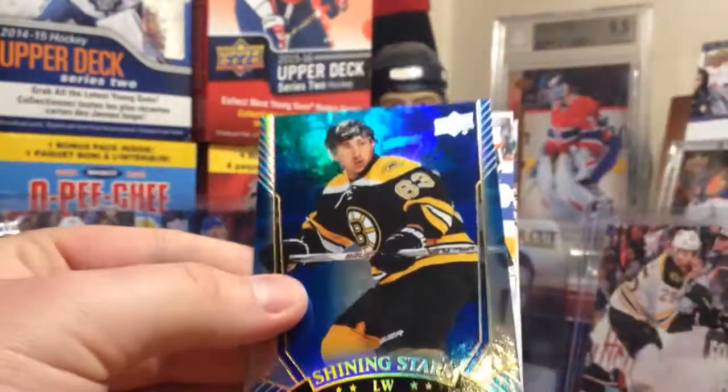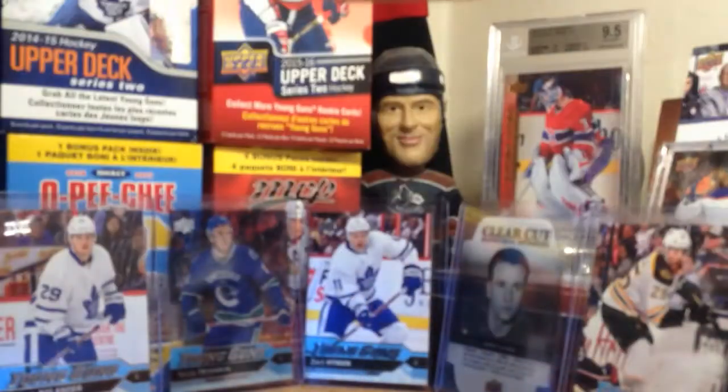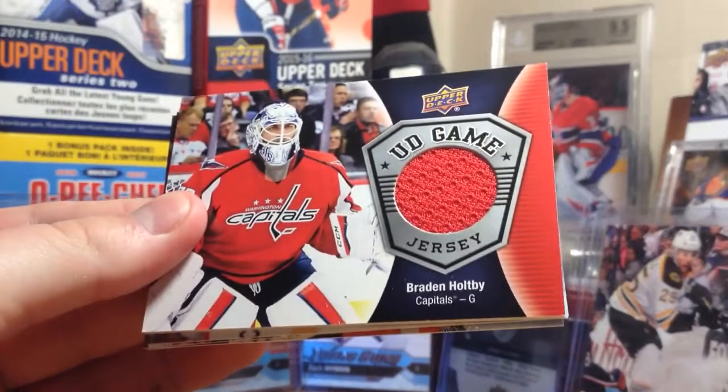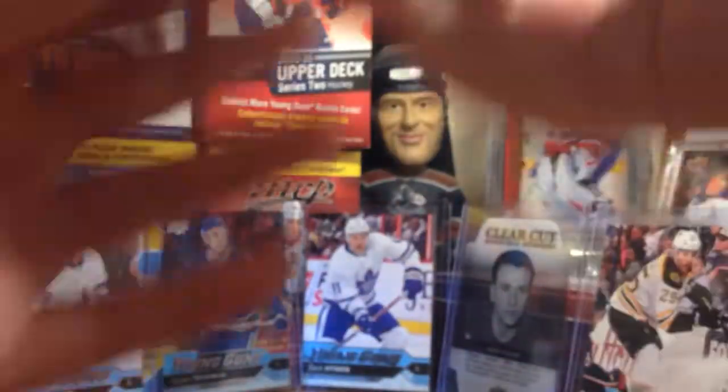We got Shining Stars blue of Brad Marchand, and that pack felt thin, I don't know why. Let's continue on here. We have a jersey — let's see what we got here. We have an Upper Deck Game Jersey of Braden Holtby. Not bad — I got a goalie in the first one too, so sticking with that goalie theme for the jersey cards. That's cool.